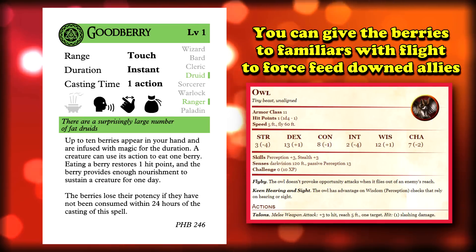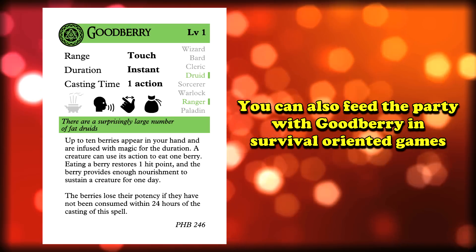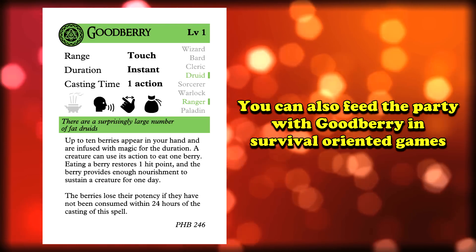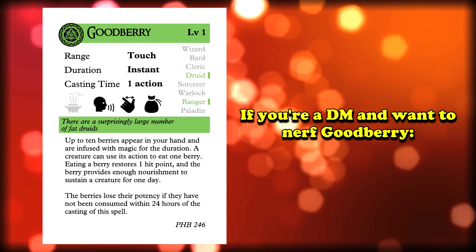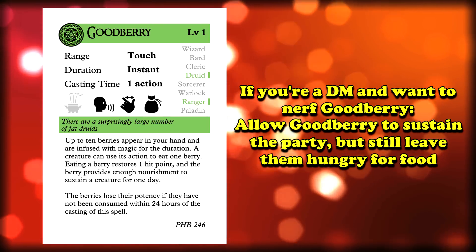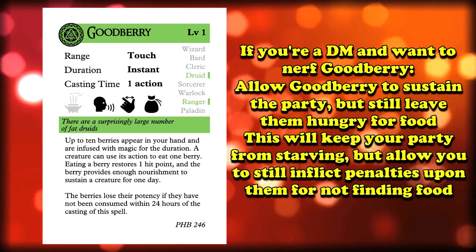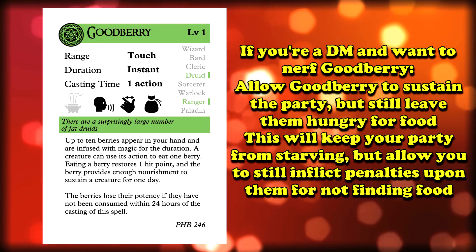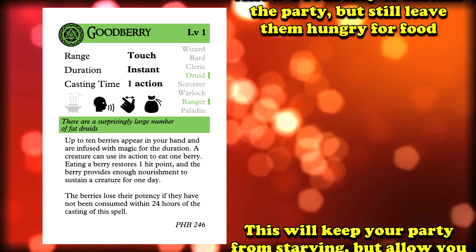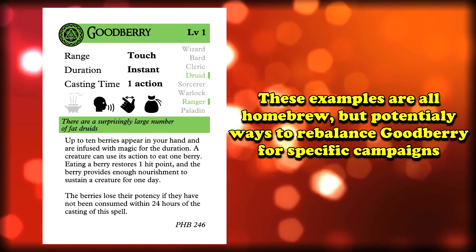You can give them to familiars with flight to have those familiars feed them to your allies when they go down. And if you're in a survival type game and your DM hasn't banned this spell, you can use it to feed yourself and your party. If you are a DM who wants to run a survival game, one way you could nerf this spell is to make it so that while it does sustain the party, they still get hunger pains from not having food. It won't kill them, but it could give them disadvantage on ability checks when they have gone 2 days without food, then 3 days to get disadvantage on attack rolls, and 4 days before they have disadvantage on saving throws. That is all homebrew, but just an idea you could implement if you don't want to ban the spell.